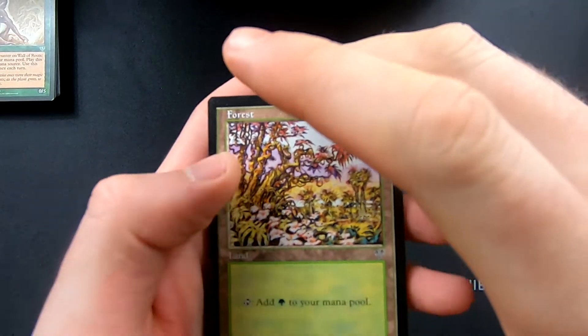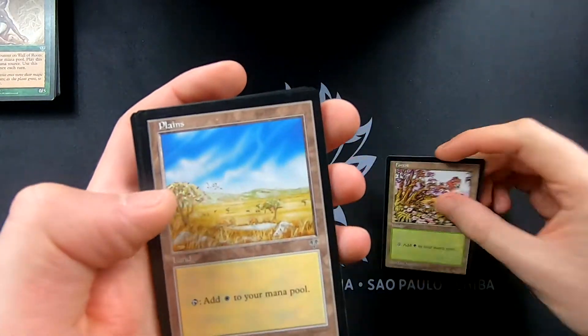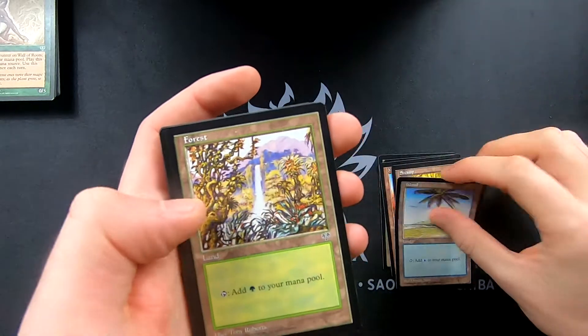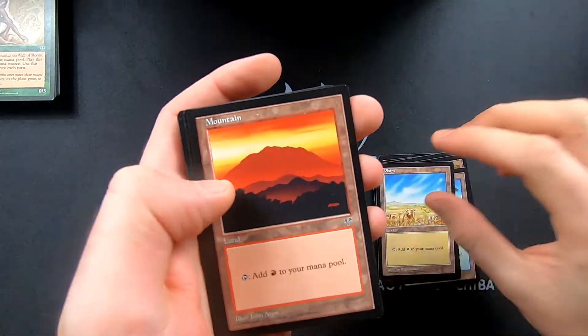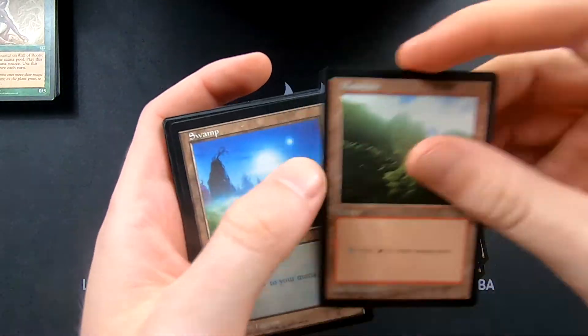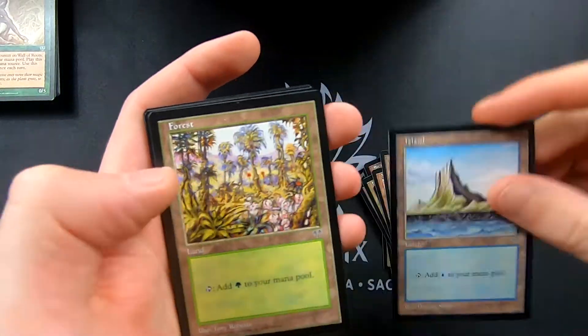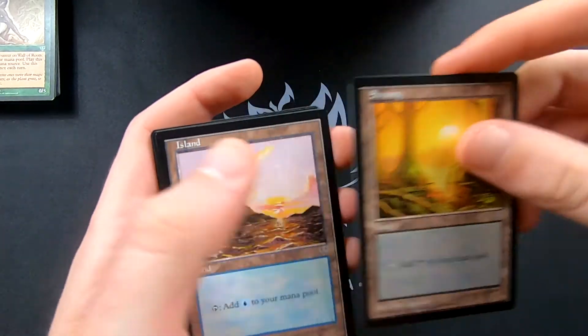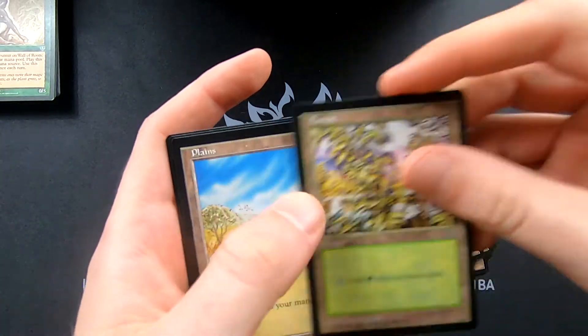Let's go ahead and get through the lands. Plains, mountains, swamps, islands, forests — multiple copies of each basic land.